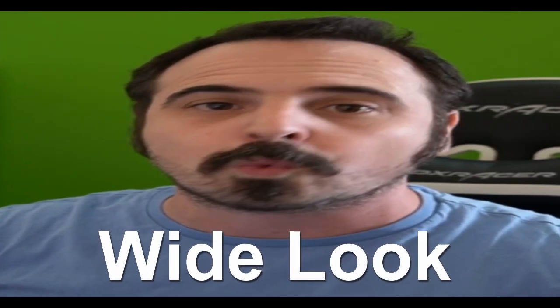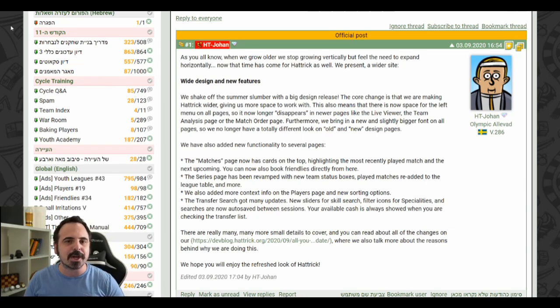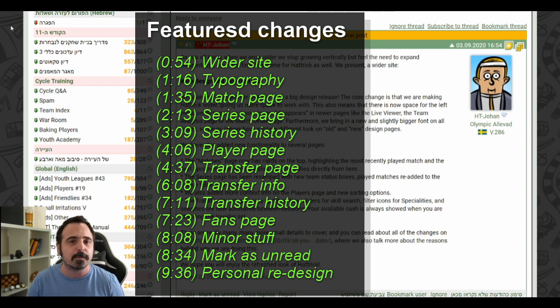Hattrick just released a big design update making the site wider and also adding new functionality to the match, series, and most importantly transfer pages. Let's have a wide look! Hey guys, it's Papa Mish. Hattrick just released a big design update with new features — some of them will make our forum and competitive life much easier. I will list all of the changes with timestamps and descriptions if you want to skip to one of them immediately. We already have an official thread on the global forum and will look over the best comments at the end of this video.